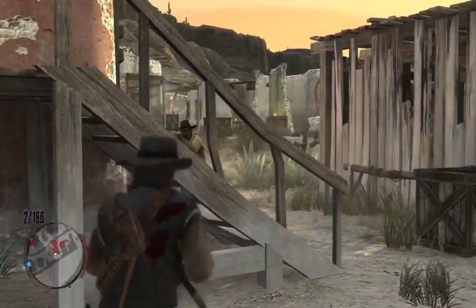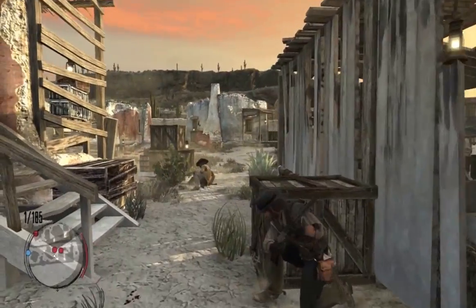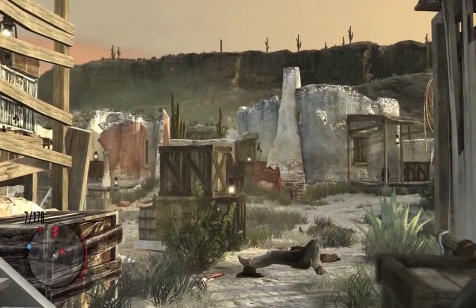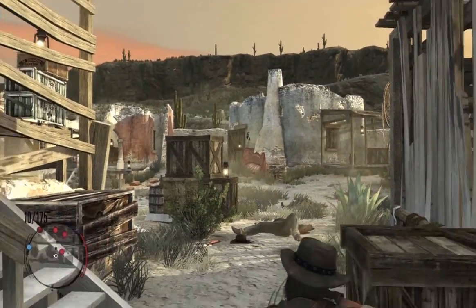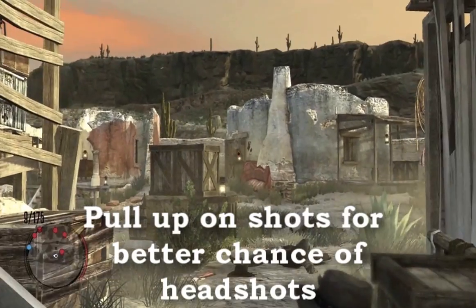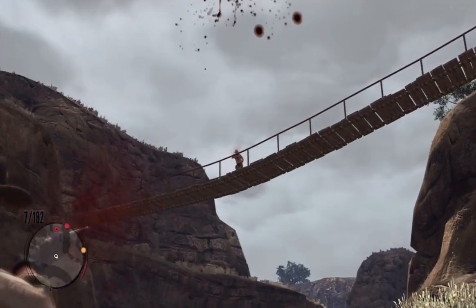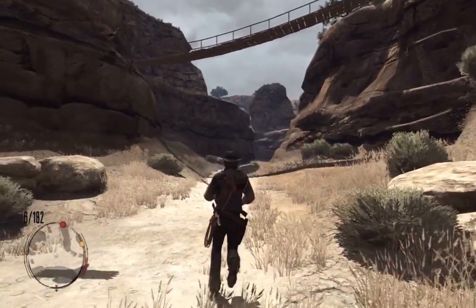Another thing when using the targeting system is that it tends to auto-aim for the chest. That means if somebody's hiding behind a crate or taking cover behind anything, you're looking at their chest. So if they poke their head out or you're shooting at them in general, get in the habit of raising the aim up just a little bit before you take the shot. That gives you more opportunities for headshots, which means one-shot kills, because it usually takes two shots to the body — depending on the gun — to put down an enemy.